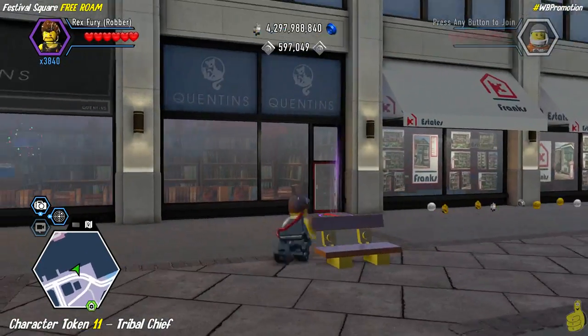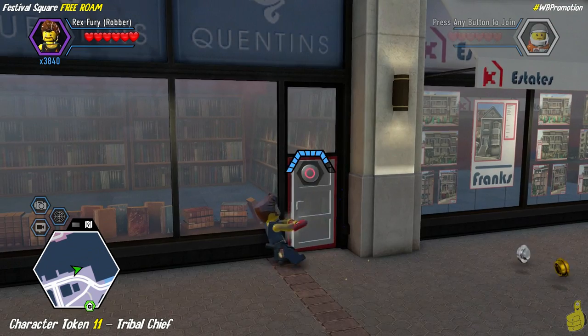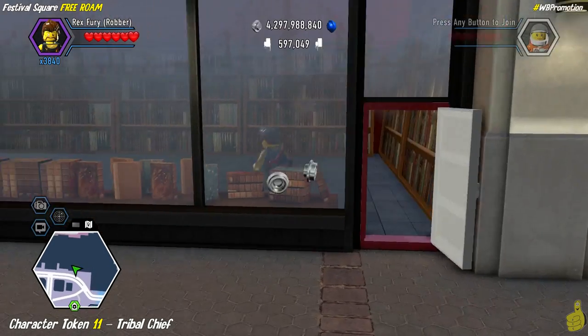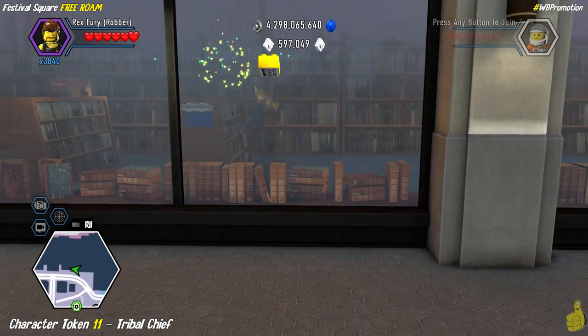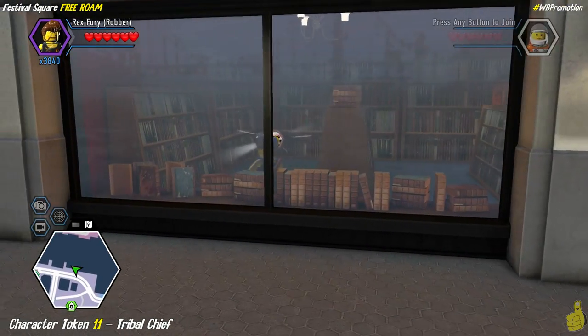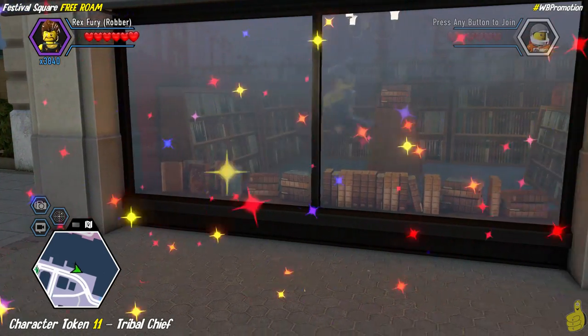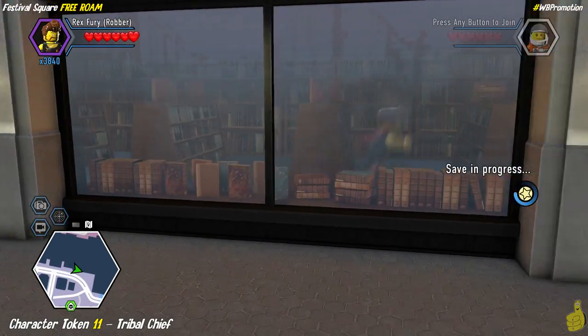Next up, we've got ourselves a character token tucked away inside the old bookstore. We're going to use the crowbar to get inside there. There's a super brick in there, but all the way in the far back corner is our character token for the tribal chief.